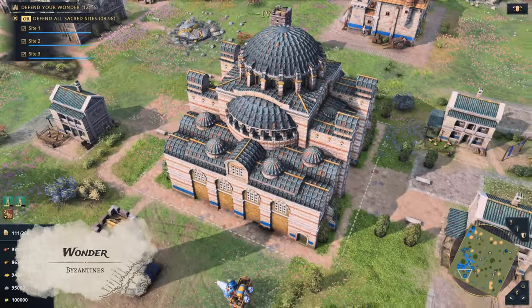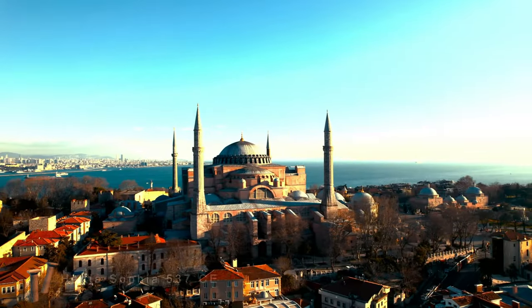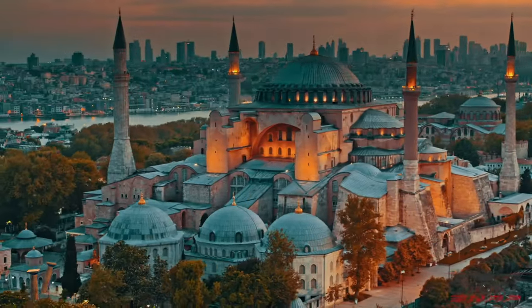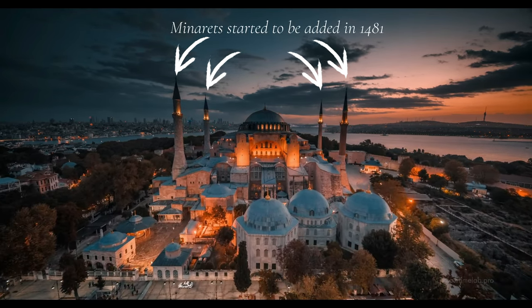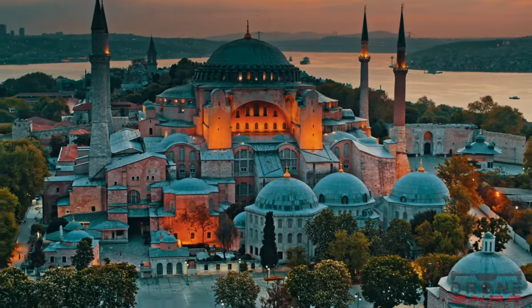In Imperial Age, we get access to the Wonder. The Byzantine Wonder is called the Cathedral of Divine Wisdom, based on Hagia Sophia. Hagia Sophia was built by Byzantine Emperor Justinian I as the Christian Cathedral of Constantinople around 537, originally called the Church of God's Holy Wisdom, and it remained the world's largest cathedral for nearly a thousand years.